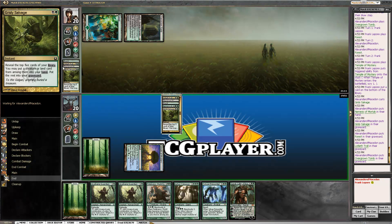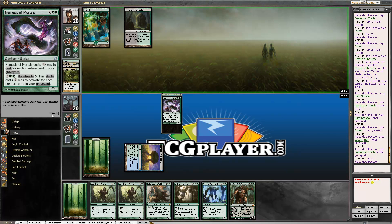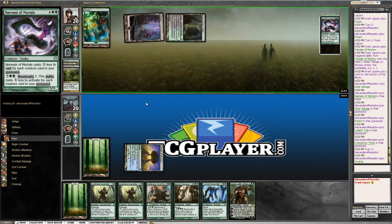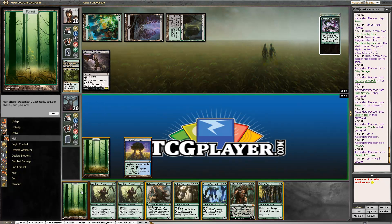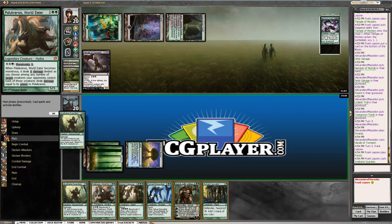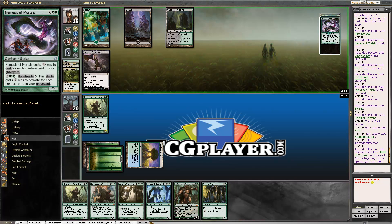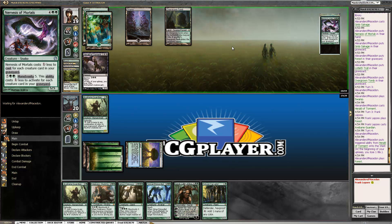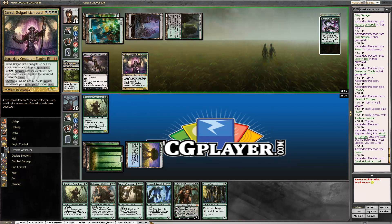He plays Grisly Salvage. What did we take — Nemesis of Mortals? We'll play Herald of Torment. That's actually fine. Where was that last turn? Life is hard, Magic is hard. He has a Nemesis of Mortals that costs one less right now, but that isn't even relevant — his start was equally slow. We're not that far behind.